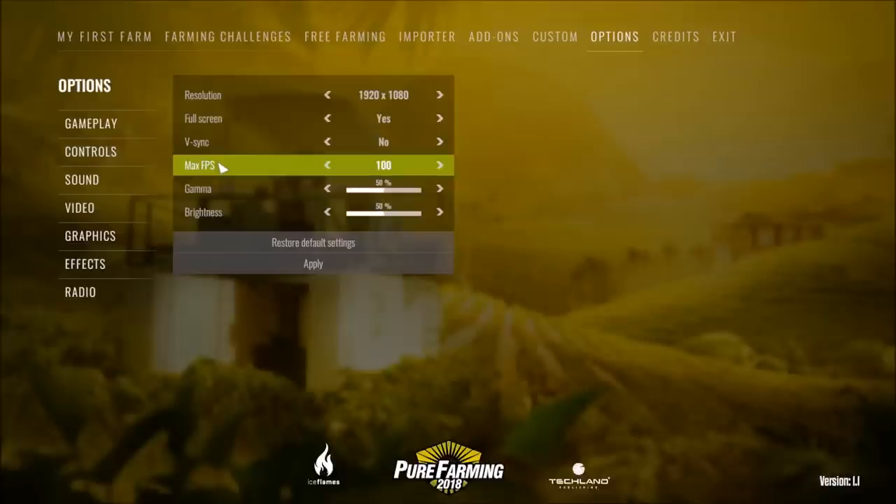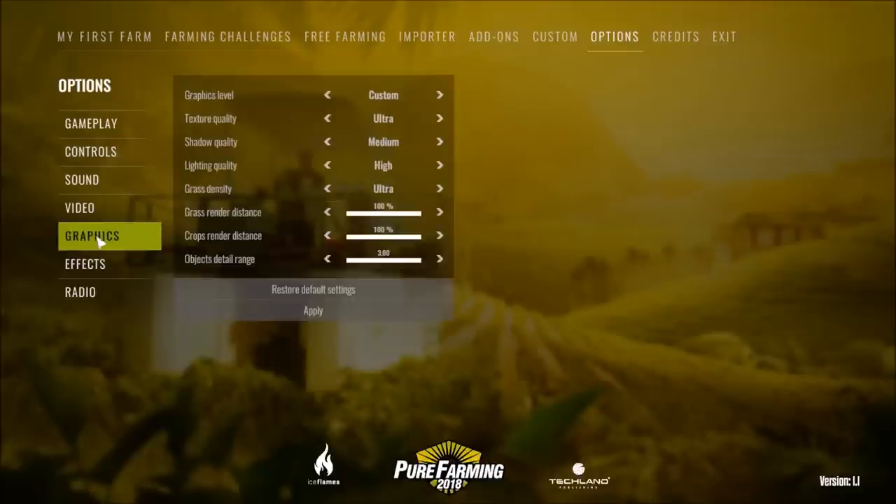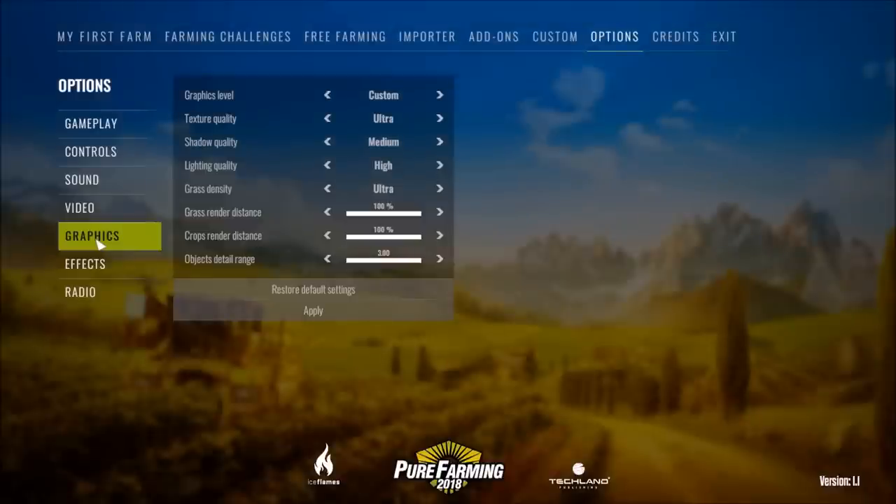V-sync will be turned off, maximum FPS is set at 100, and gamma and brightness are at 50% defaults. I've chosen to turn down a couple of things in both the graphics and effects settings.